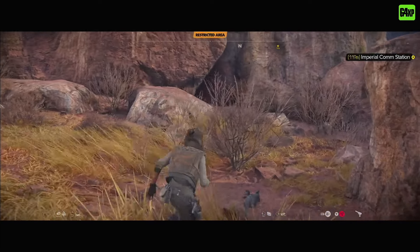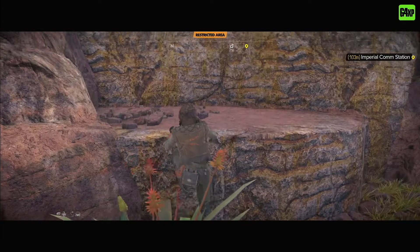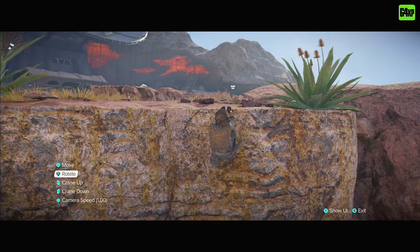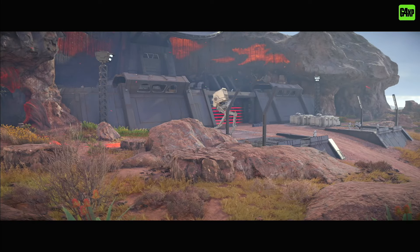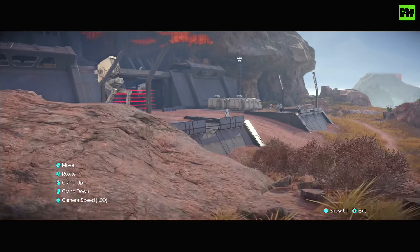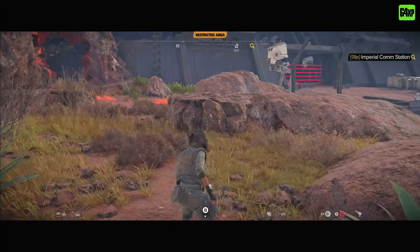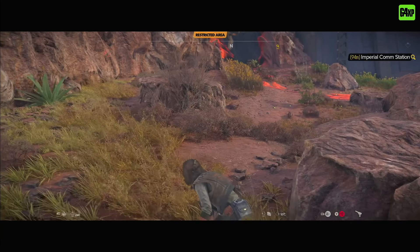Once you've come to a restricted area, one tip that not many people are talking about is using the photo mode to your advantage. Activate photo mode and, within its limited range, it will let you have a good look around the immediate area, identify where enemies are, and possibly spot a sneaky entrance into the base.